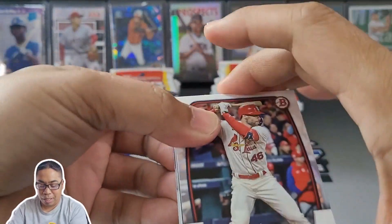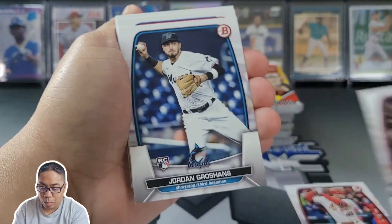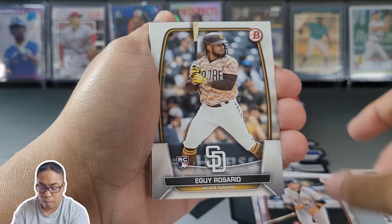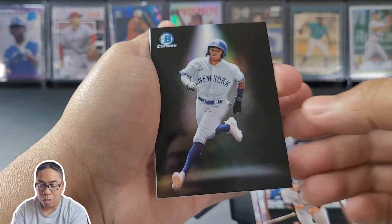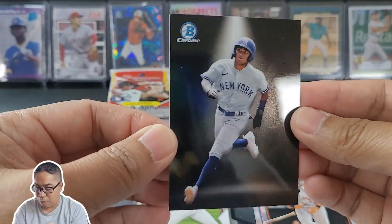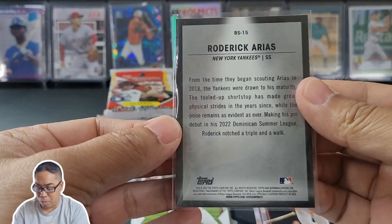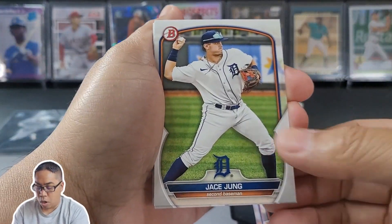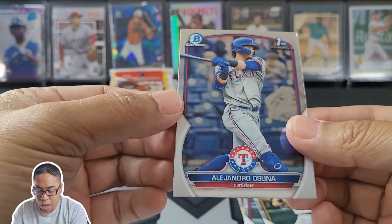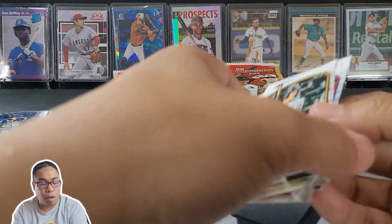Six packs per box, 12 cards per pack — autos, numbered cards, the whole works. I did not finish the 2022 Bowman set so I'm still working on that one. Alright, diving in: Bowman Chromes, Paul Goldschmidt, Masaka Yoshida — nice rookie card to start us off — Gordon Grossman, Mookie Betts, Javier Baez, Yadier Rosario. Oh, pretty cool little Bowman Spotlight parallel! Definitely digging the look, getting this one sleeved up. Also pulling Jace Juong, Michael Romero, Henry Davis, first Bowman of Alejandro Osuna, and James Wood.